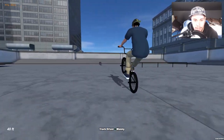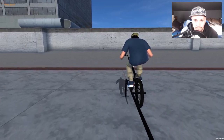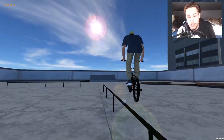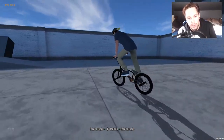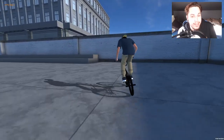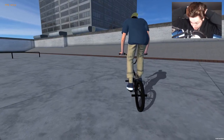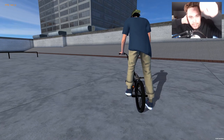Truck driver, manual — craziest line ever done: rail ride, 540 tail whip, fakie manual, half cab bar. Oh my god, peace out, we're done! I can't even believe I just did that. That was insane — I hope you guys enjoyed this video. I just wanted to do a simple rail ride and ended up landing a truck to manual to rail ride to 540 whip to fakie manual to half cab bar. Thank you so much for watching — share if you think someone will enjoy this. Peace out!